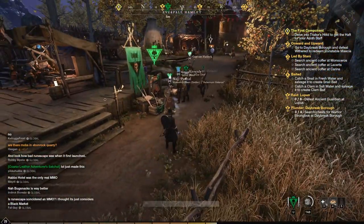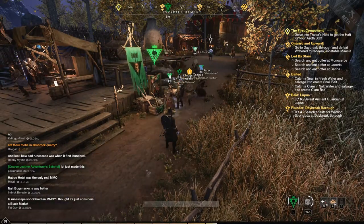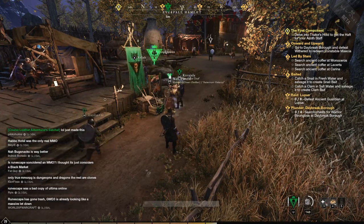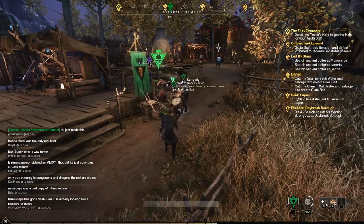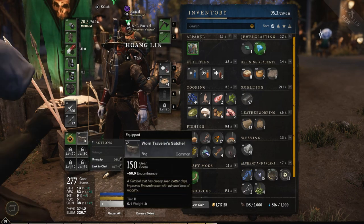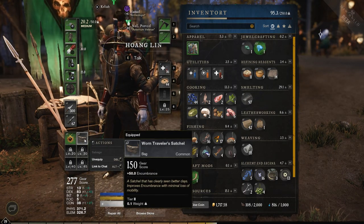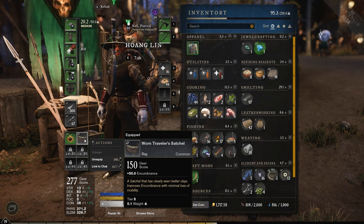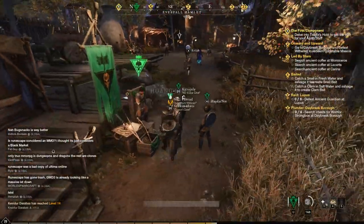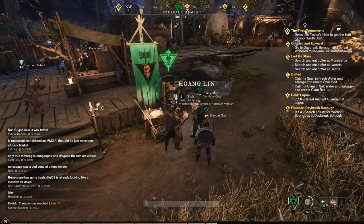Essentially what we're going to do is create our own bag, which should be a gear score of around 220, maybe higher if we get lucky, meaning our encumbrance — the amount of weight we can carry — will double. It'll be at least plus 100, and on top of that we can add a perk. This one I got from a quest is only plus 50 encumbrance, whereas the crafted version is much better.